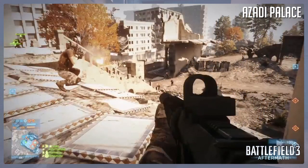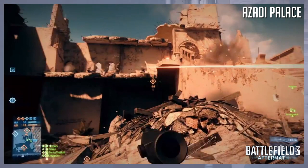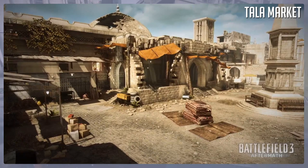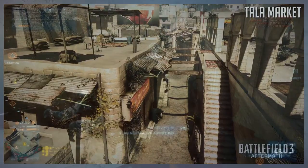Then we have Azizi Palace, another map they haven't released a ton of information about. It's basically a large parliament building with tunnels underneath it — that makes me think of Damavand Peak's fortress, so I'm assuming gameplay will be a lot like that: probably not a very large map and likely no vehicles. The last map is called Talam Market, a hillside village type setting with many open spaces but also a lot of narrow alleyways. This is supposedly the largest map, so I'm assuming it'll have vehicles as well and should be a lot of fun with that mix of open spaces and tight corridors.